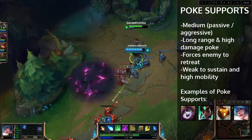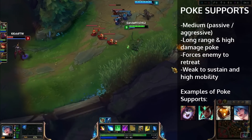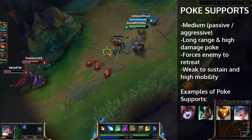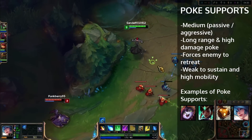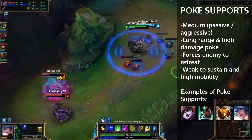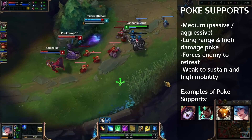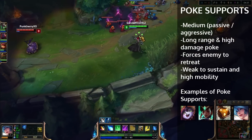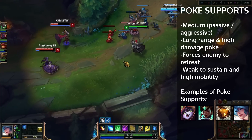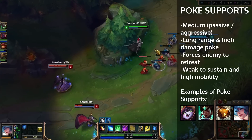The counter to poke lanes is a sustain lane. So if you're playing ranked and you see that they have a sustain support, don't pick a poke lane because you're probably not going to have a good time. But if you see that they have a kill lane — such as a Leona, Morgana, or Blitzcrank — those are kill lanes because they have high CC and they'll force a fight. With a poke lane, you're able to poke them down slowly, which forces them to retreat and not engage as heavily.